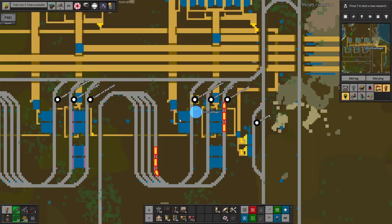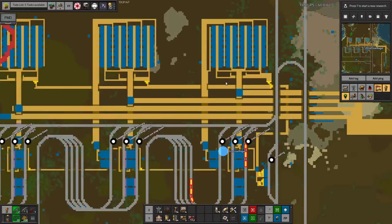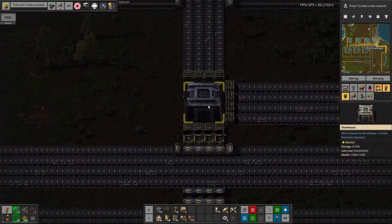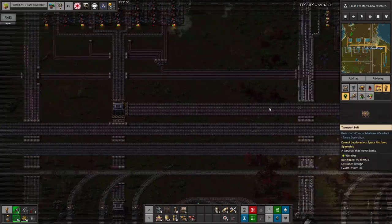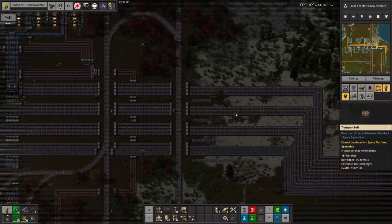I should probably assign a little bit of credit for this area. Basically everything below the belts was done by Tristan — all the train stuff — and everything above the belts was done by Mike. The stuff in the middle was a little bit of a joint effort, but that's just laying down belts and putting in some storehouses to act as buffer systems. Credit where it's due, but there's not a huge amount of credit for just putting down belts.